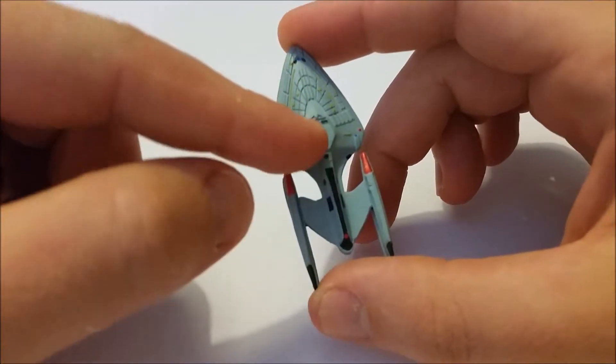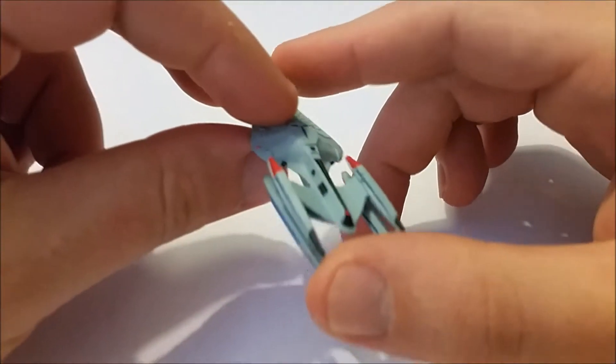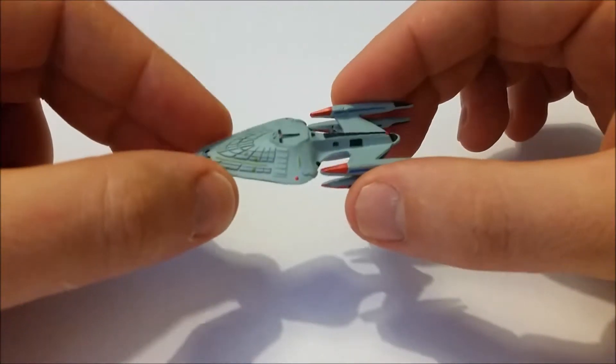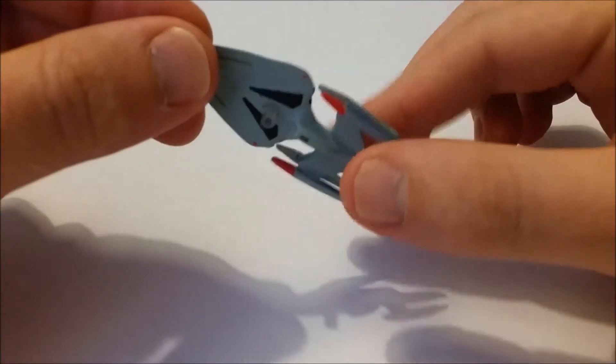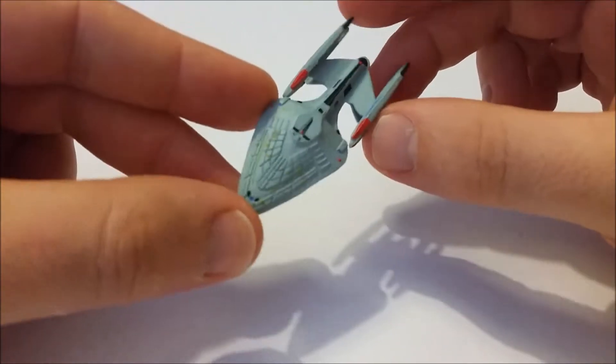There's a nice little bit of detail on the top, and the warp nacelle sitting on top of the hull is a different colour. So not fantastically brilliant, but as we know from all of our Attack Wing models, it's not all about the piece of plastic — it's about the cards and the stats that you're getting along the way.